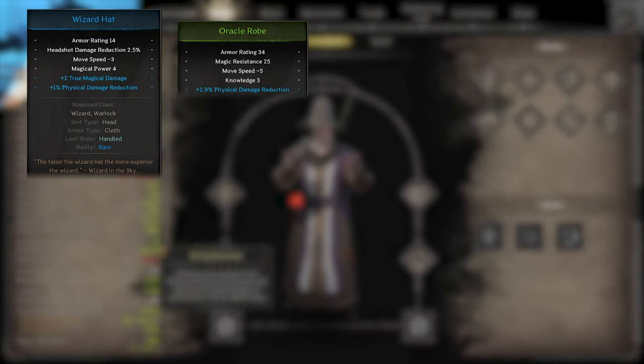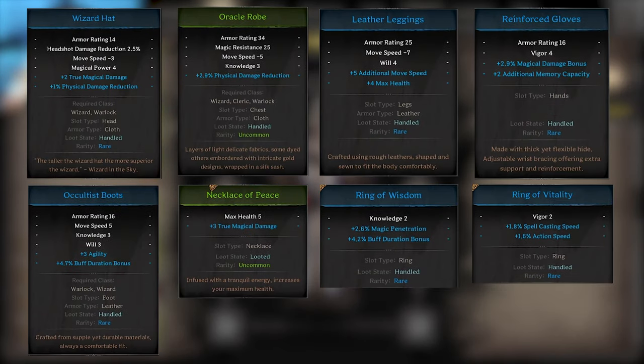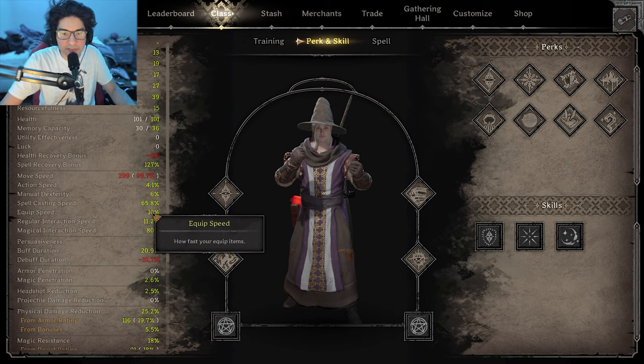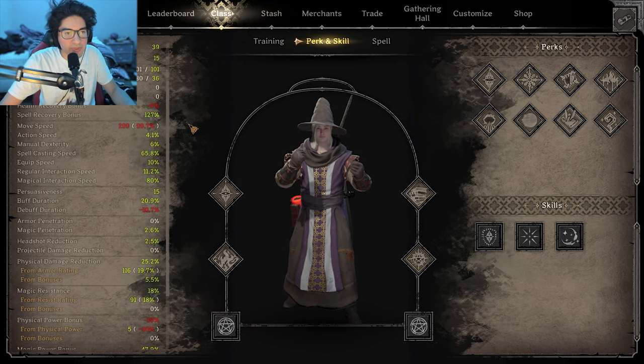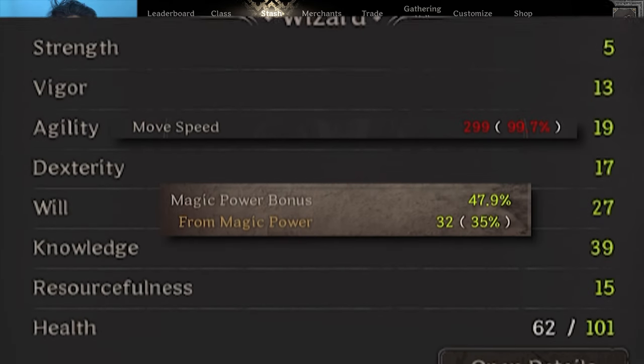Here's all the gear I got for the second kit. This came out to 870 gold, and we even got a cape because of how cheap the build was. Here are the stats.